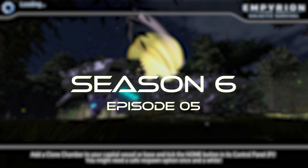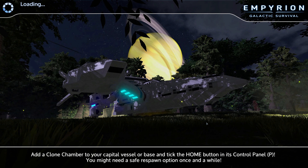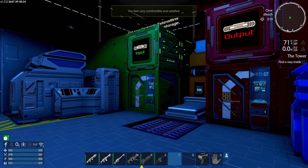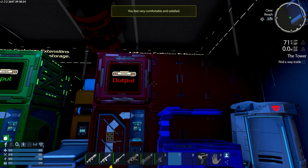The game is suggesting we add a clone chamber to your capital vessel or base and tick the home button in the controller panel - you might need a safe respawn option once in a while. Yeah, probably more than once in a while. Okay, here we are.